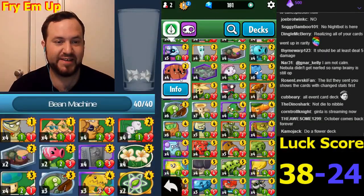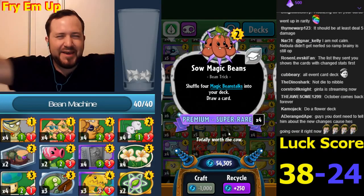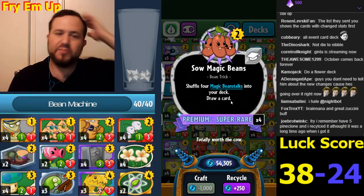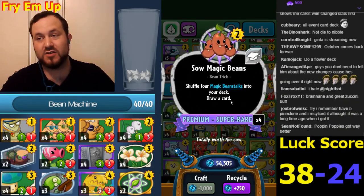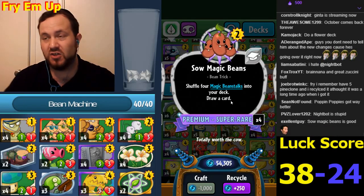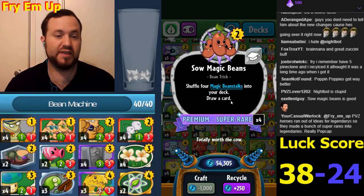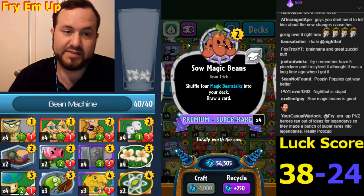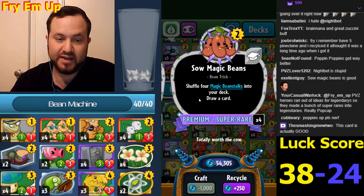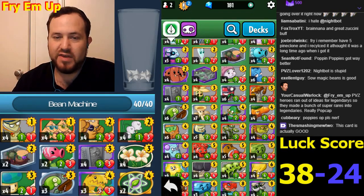Magic Beans became super rare - shovel four magic beans your deck, draw a card. This is exactly what I wanted to see. Before, magic beans cost two sun AND wasted a card in your hand, giving you permanent card disadvantage until you got those magic bean stalks. The fact this draws a card makes it much better - it'll also cycle through the deck to draw those stalks faster. Now it's totally worth it.